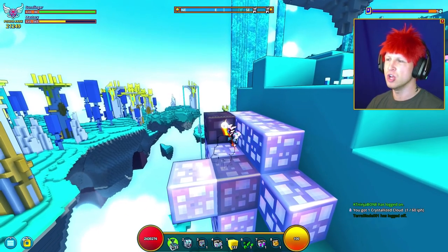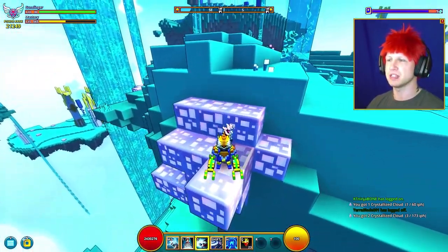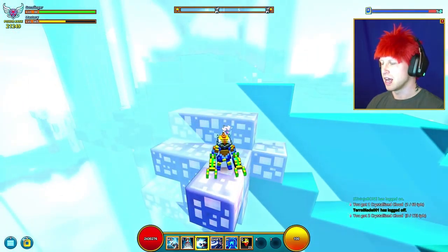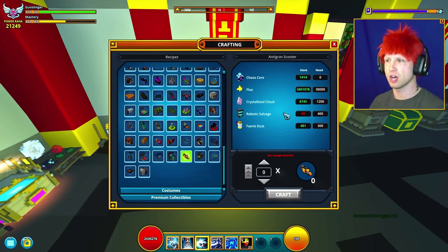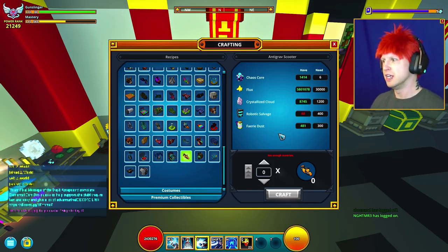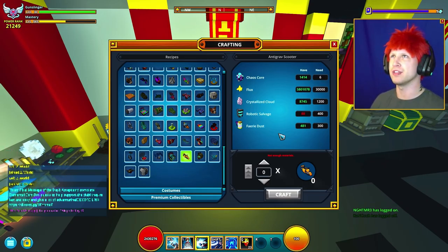It's gonna be this ore right here, which incidentally if you end up mining this you can randomly get a Nimble Nimbus mount as well, which is pretty cool. Then you just need the robotic salvage, which is easy enough to grind — it's just that we're spending a lot of it lately. And then fairy dust, which is found in the Fey Wilds biome. Incidentally, we're actually going to be getting a fey tome in the May update that's coming out later this month.